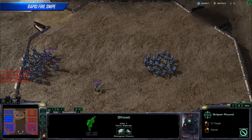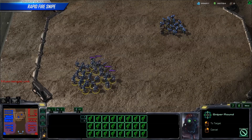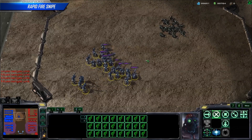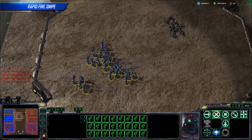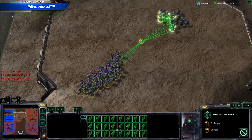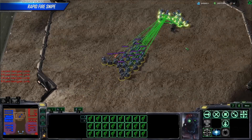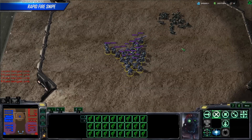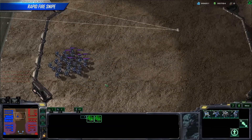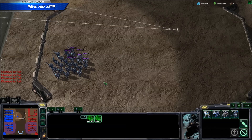A simple solution to this problem is to hold shift while Rapid Fire sniping. The best part is that it is impossible to over-snipe a unit — each enemy unit will automatically take, at most, the minimum number of snipes required to kill it. If you want the Ghost to snipe at maximum speed, hold shift and click a location in range of the units you're trying to snipe. Continue holding shift and queue up your snipe commands. The Ghost will fire off all of their snipes almost instantly. So keep calm, hold shift, and enjoy mopping up those waves of marines in your next mana battle nice and steady.